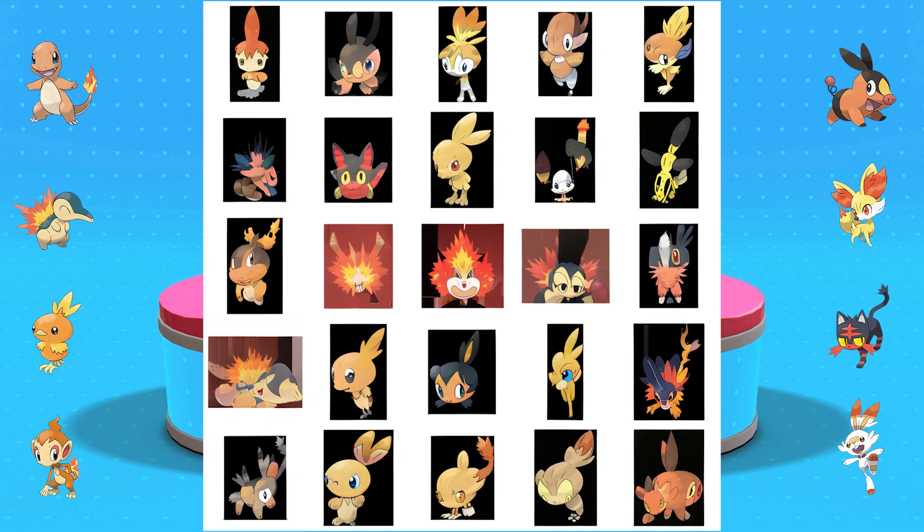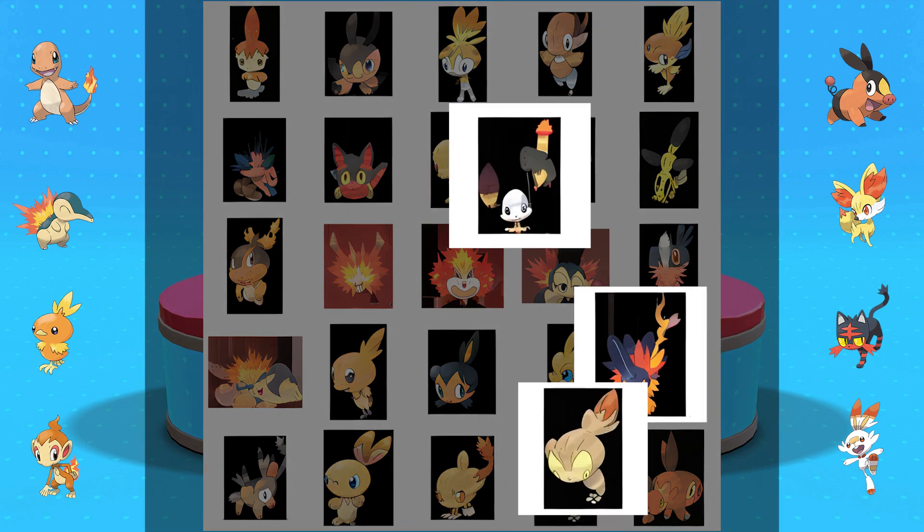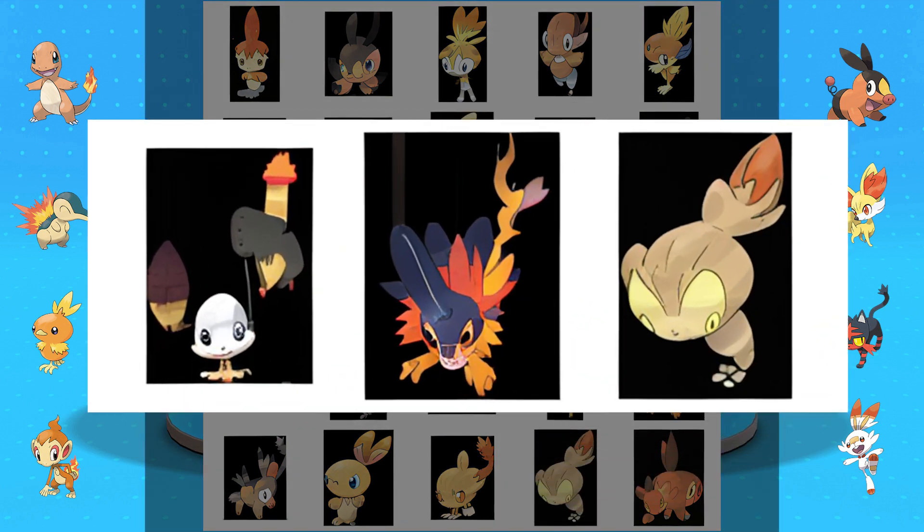I feel like the fire Pokémon starters have the greatest variety of shapes, sizes, and colors out of all of the starters, so I was quite excited to see the outcome. Interestingly, we ended up with mostly Torchic and then some Cyndaquil-like fire body shapes. And out of all of them, these three were the ones that stood out to me the most.